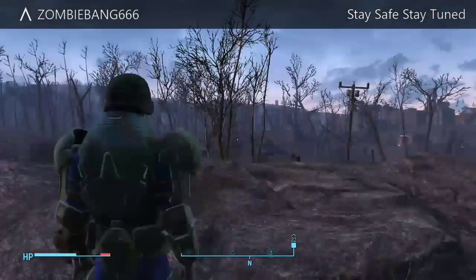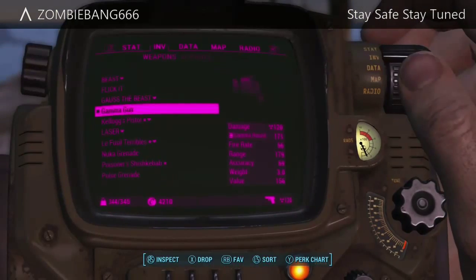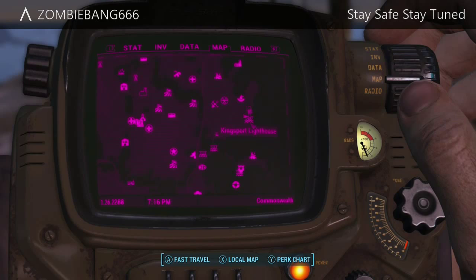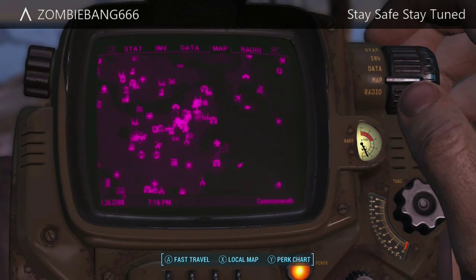All right fellas, welcome back. I'm back with a full unique weapon guide on how to get the gamma gun — or gamma guns, plural. There are more than one gamma gun, so all you guys want to do is come to the lighthouse, which is the location I am at now.